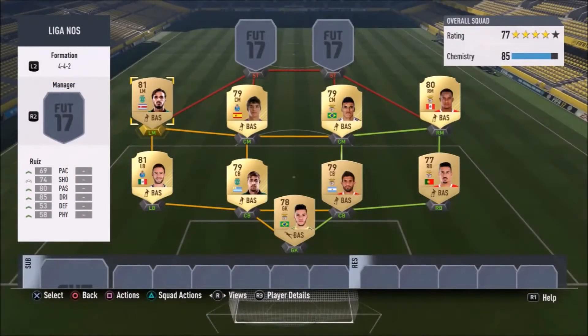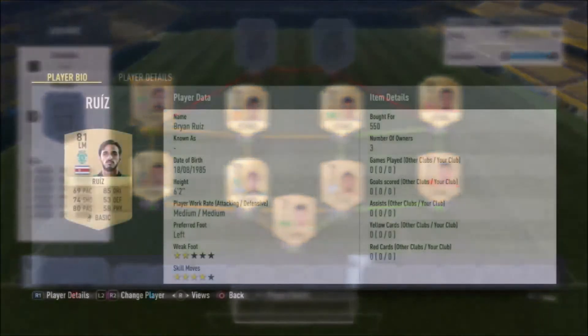Our midfield line has: Ruiz on the left, Alvaro Torres at center mid, Danilo at the other center mid, and Carrillo on the right. Two more Benfica players, one more Sporting, and one more Porto — the top three sides in Portugal. The side already has a lot of green links, 85 chemistry, and 77 rating.